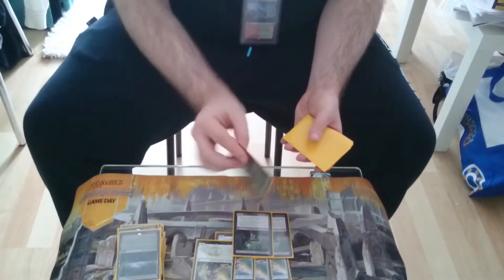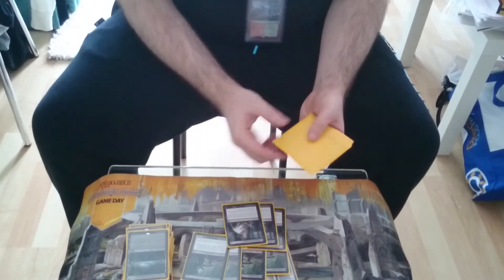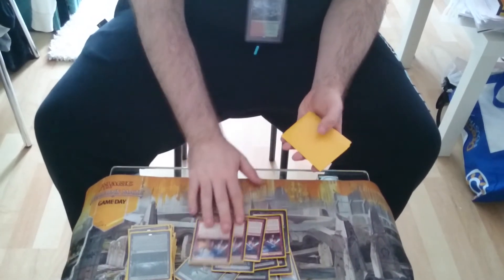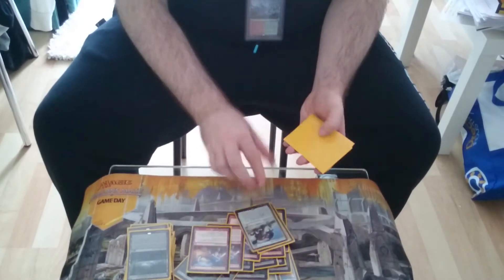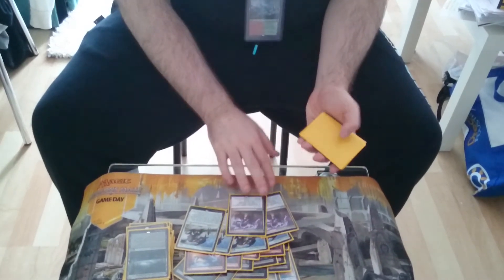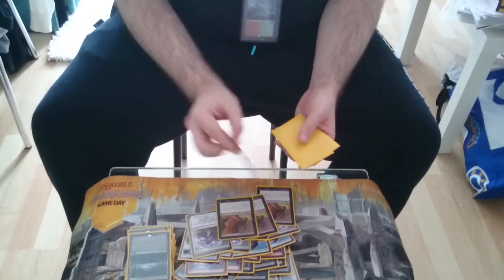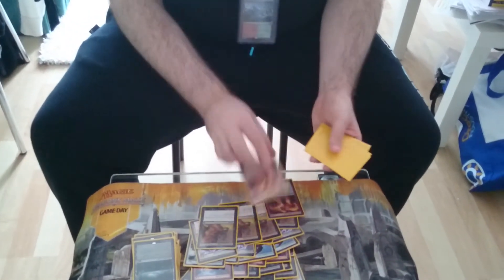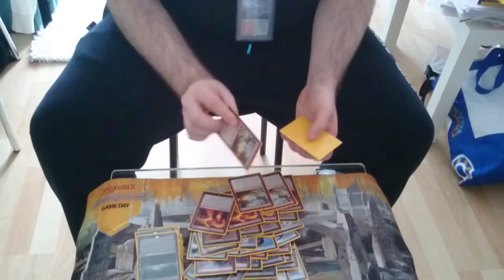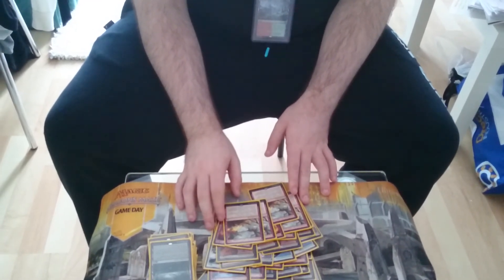4 Painseer. Spells are 4 Sorpsies, 4 Lightning Strike, 4 Banishing Light, 4 Kolakhan's Command, 4 Hero's Downfall, 4 Stoke the Flames, and obviously 4 Outpost Siege.